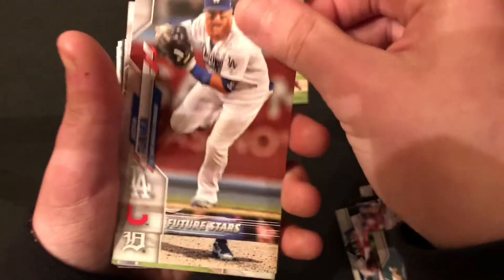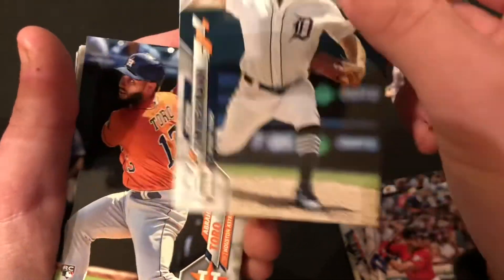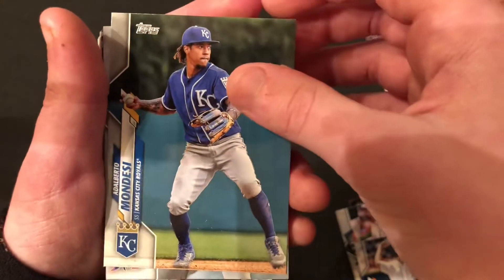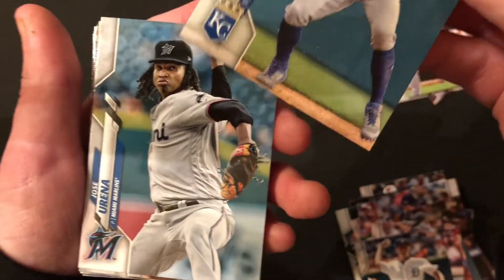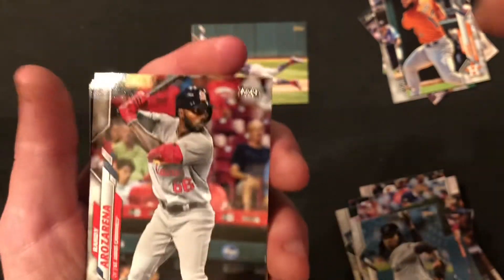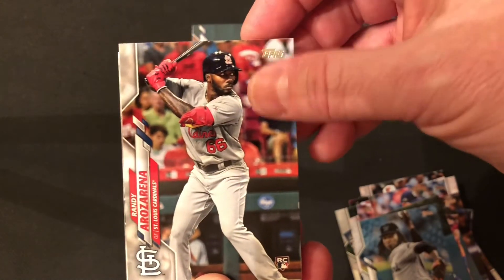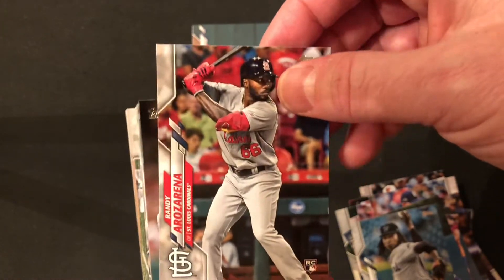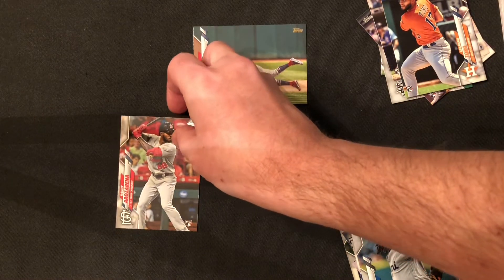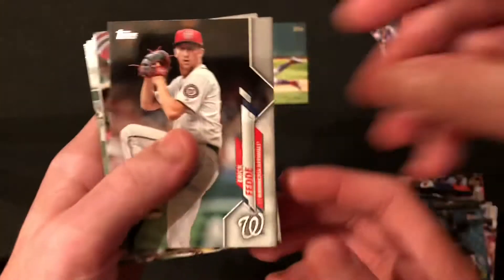Dustin Turner — he's a free agent. Oscar Mercado, future stars. Jordan Zimmerman. Abraham Toro, rookie. Alberto Mondesi. Jose Uriana. And there's Randy Arozarena! There is the base rookie of Randy Arozarena. That's going to clinch Zachary the victory, which he sort of already had. Randy Arozarena — maybe the best rookie now, certainly in Series 1 — has given Zachary the victory here in this battle.